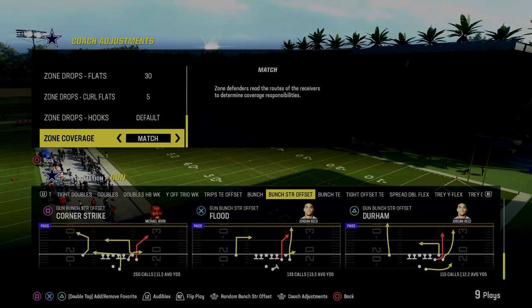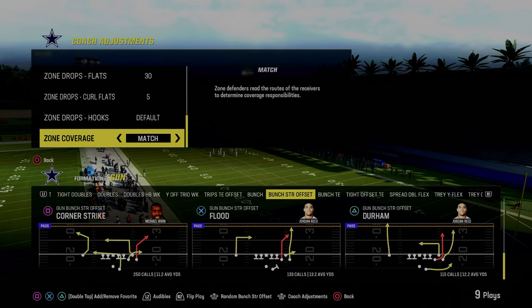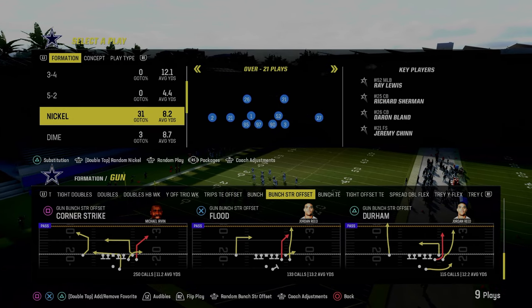Today's video, we're going to show you how to beat the double Mabel defense by utilizing a short corner route in Madden 24. Combining this with a C route, I do think, is a great little combo to be able to make the most out of your flood concepts.